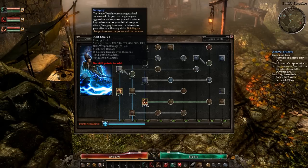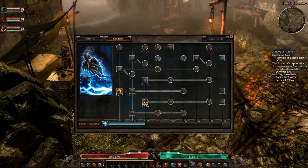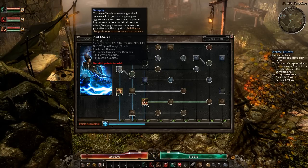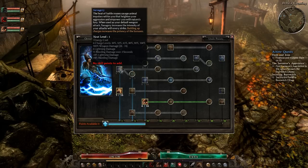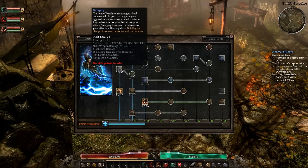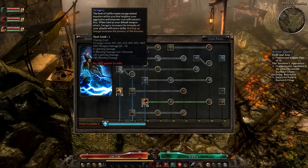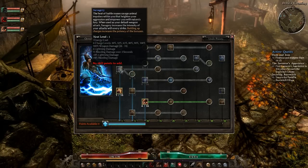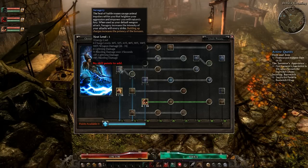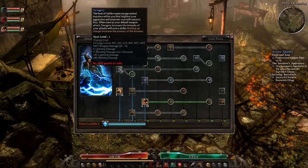Next up we have Savagery. Savagery is a buff that you add on hit — the more you hit, the more you stack it. Almost all the skills are lightning and bleed damage related. It adds bleed damage, percentage of lightning damage, percentage of bleed damage, and 100% weapon damage that goes up as you put more points in. One point gives you 6 charges at 30%, 50%, 65%, 80%, 90%, and 100%. It's more of a melee-ish skill but also used for casters — a hybrid skill.